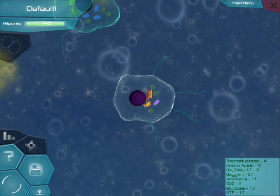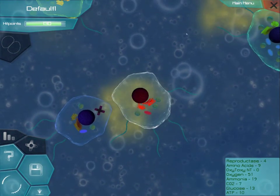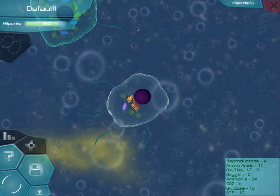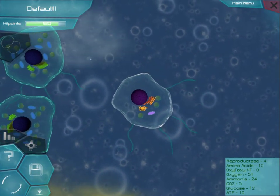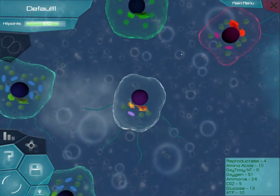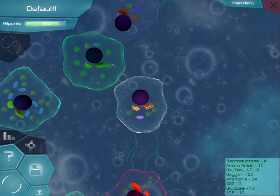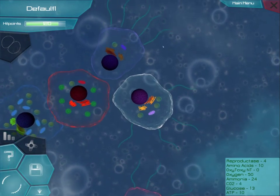Another toxin vacuole. Some cells have very little compounds, some you get lucky with. Especially the glutinous one, because they engulf other cells. These ones don't really have that much.